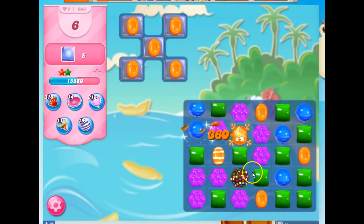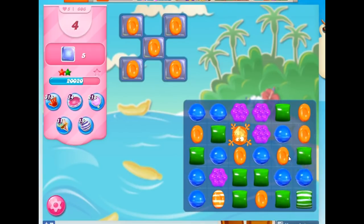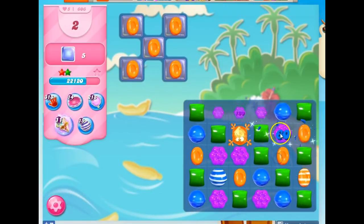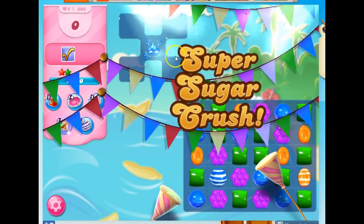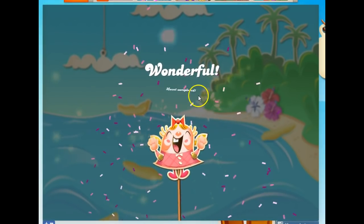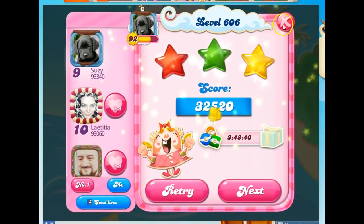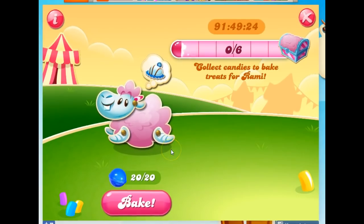You can fill Rammy or complete the mission with any level you want. Level 606 just happens to be fairly easy and fairly quick. I'm almost certain I've gotten 20 by now, so I'm going to move the frog. That beats the level for me. I get a super sugar crush, so I get all of those things that were on the board. This is actually an easy level to beat in three or four moves. Now let's see if that helped me fill my mission — look at that, I got all 20 of my blue.